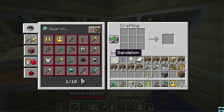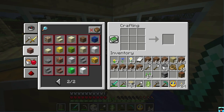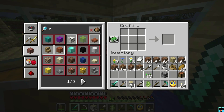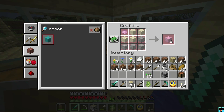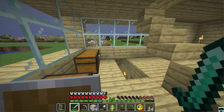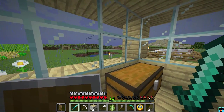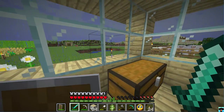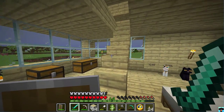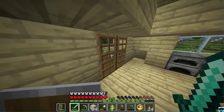Oh yeah — concrete! I am so stupid. Concrete, yes. Looks like we just need sand, gravel, and whatever dye. So we're going to have to do a lot of digging for all of the materials for our concrete powder — that should be interesting. I know this video is starting to get a little bit longer. We'll just wait for this storm to pass and then we'll get back to work. I am big noob. Very sorry.